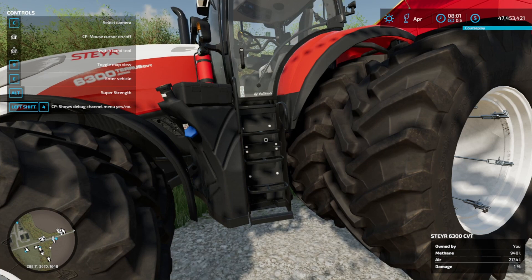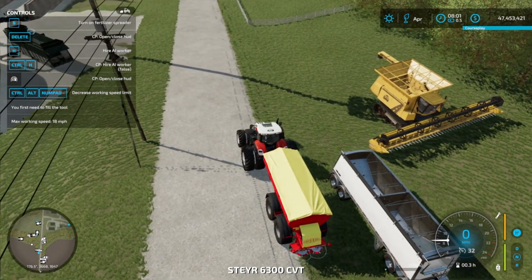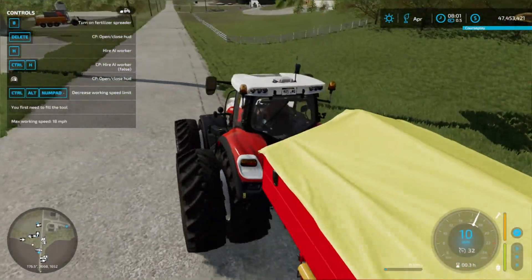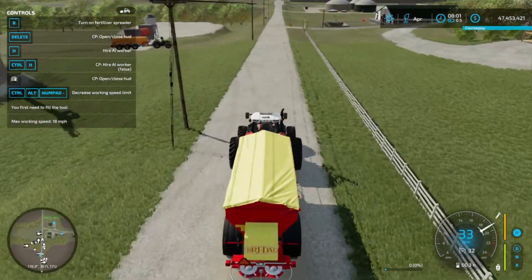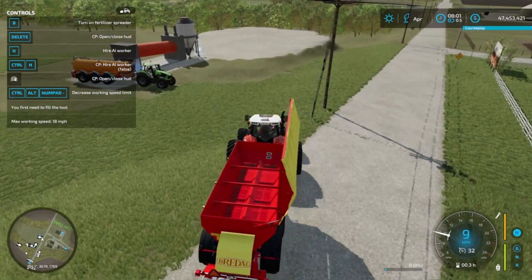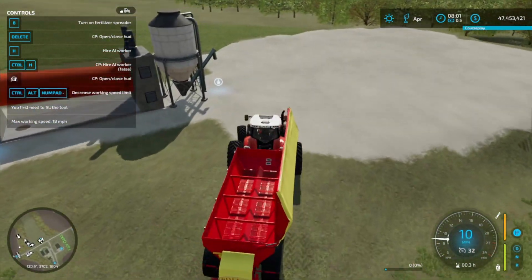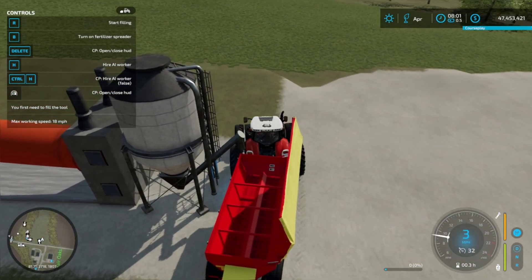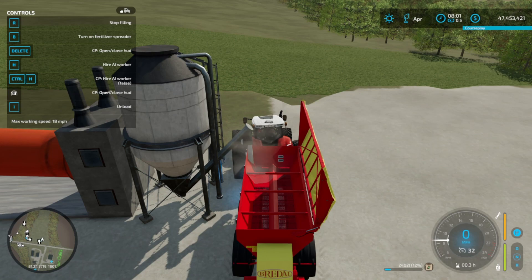Let's make sure we can actually get the fertilizer out. This is a methane tractor — notice it has a different sound to it. Now let's open the top... okay, so this is the spout where we're going to fill up our fertilizer spreader. And yes — we are getting fertilizer!